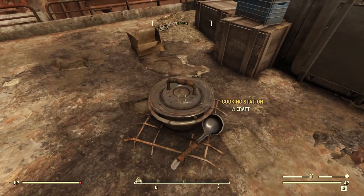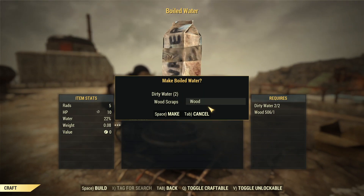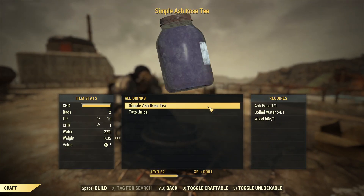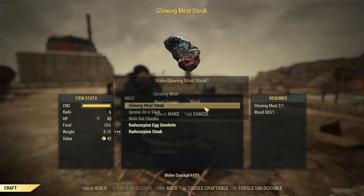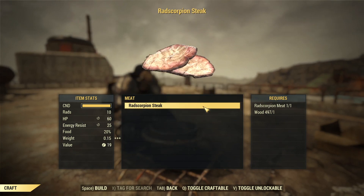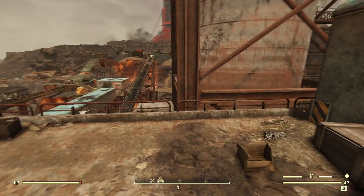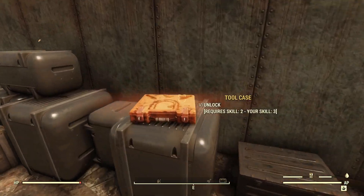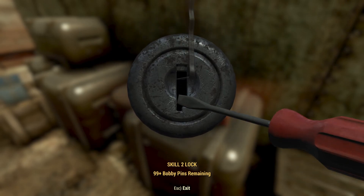Cooking station — let's take a quick look. Well, apparently I do have something to cook. Let's make some stuff. Wow, I have a lot of stuff — let's just make it all. We've got to unlock this — it's important.